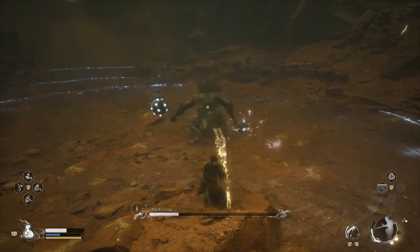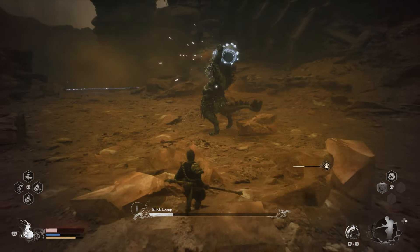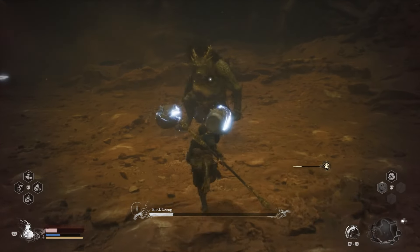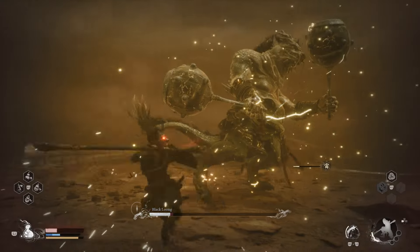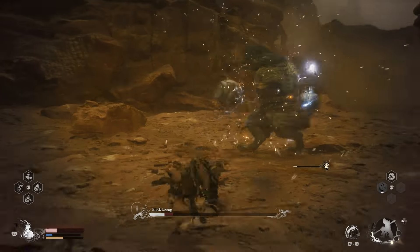Thrust stance also works except you can't use i-frames for it, as far as I know. Here I was using thrust stance trying to hit him and I almost messed up there. For this move right here, you can just jump the shockwave.